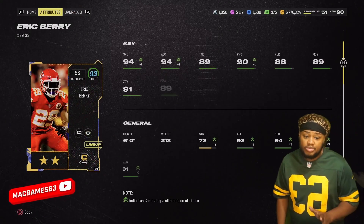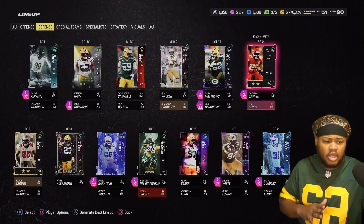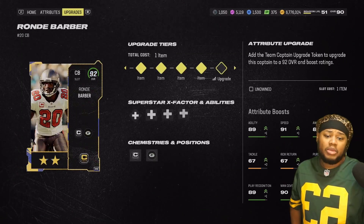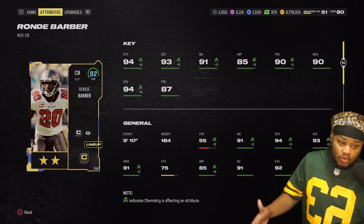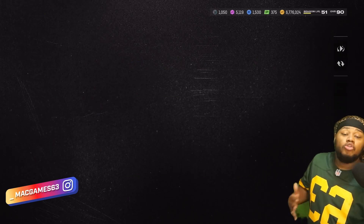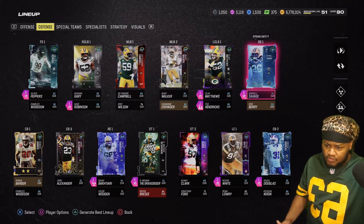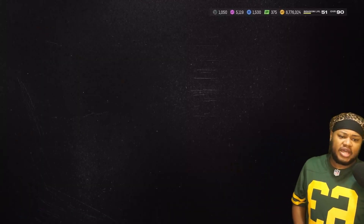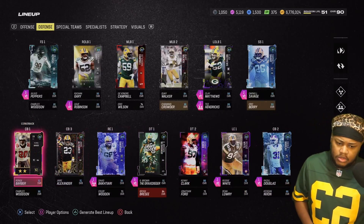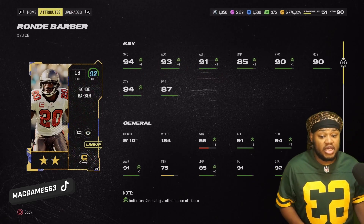Eric Berry — they put out another team captain boost so Eric Berry now has 94 speed. I don't know what I'm gonna do with Julius versus Eric Berry. While Eric Berry isn't the tallest, he makes some good plays. Rondé Barber also has 94 speed, 93 XFL, 90 man, 94 zone, 87 press — go do your challenges. Eric Berry is maxed out but my Rondé is one off.